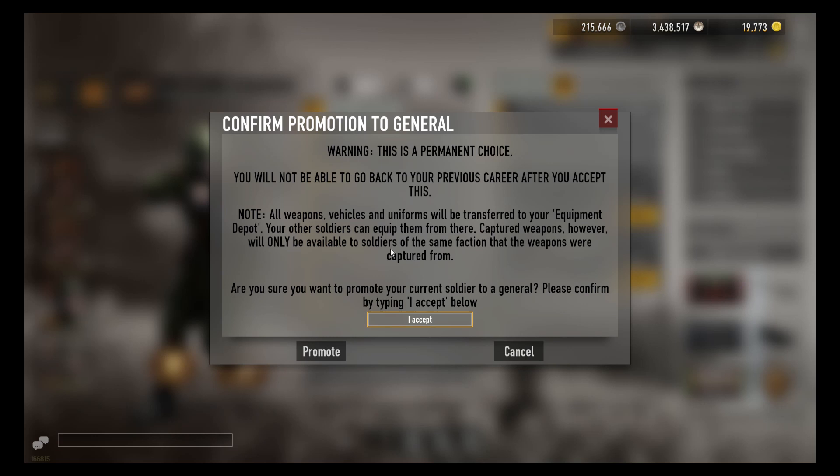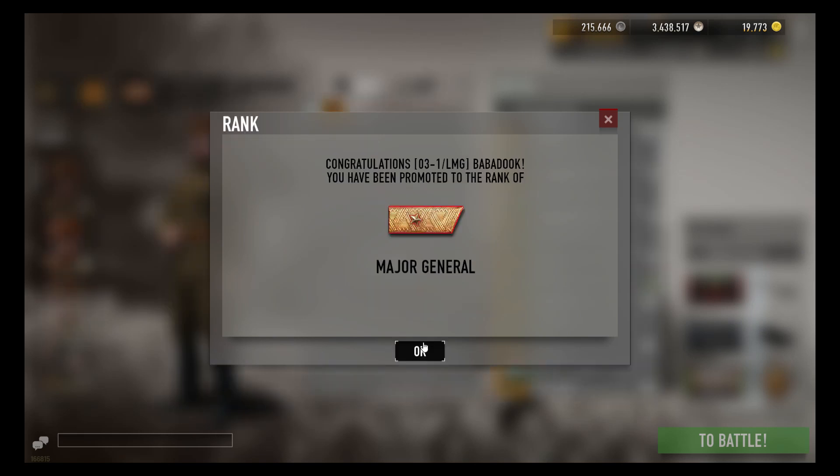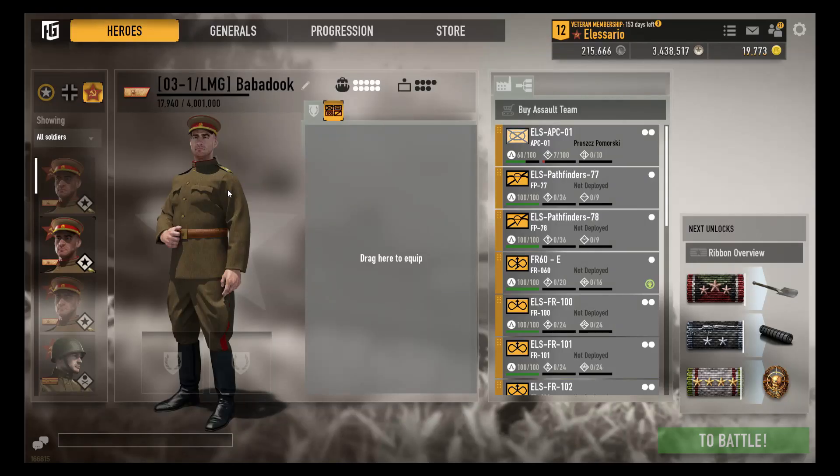You can pause the video and read what it says here. It basically says that all your equipment will go into the equipment depot. Now that I promoted him, I get another command point and I will keep getting more as he progresses.